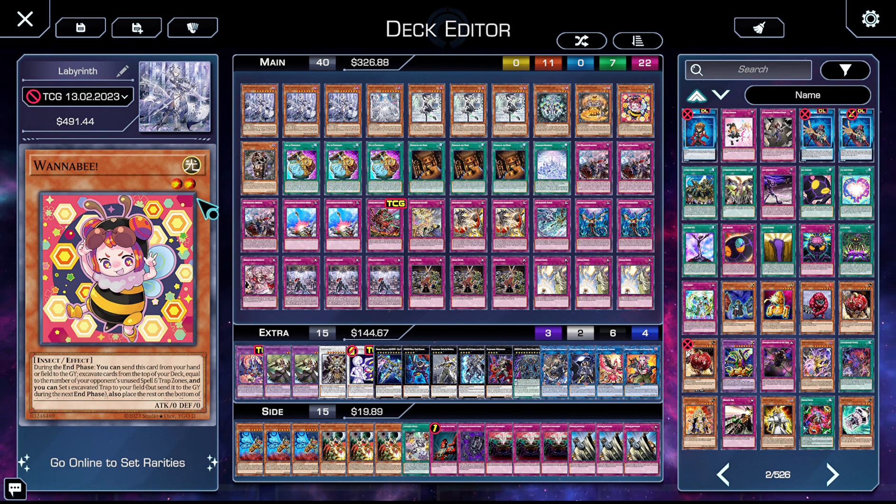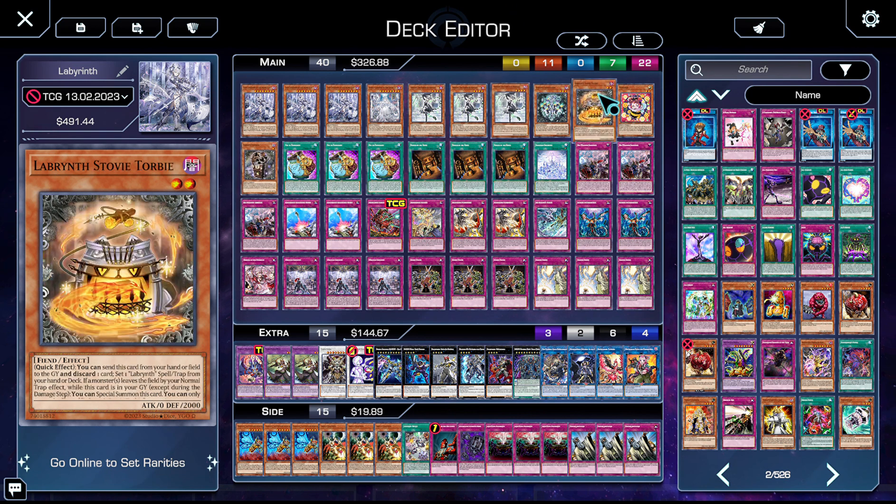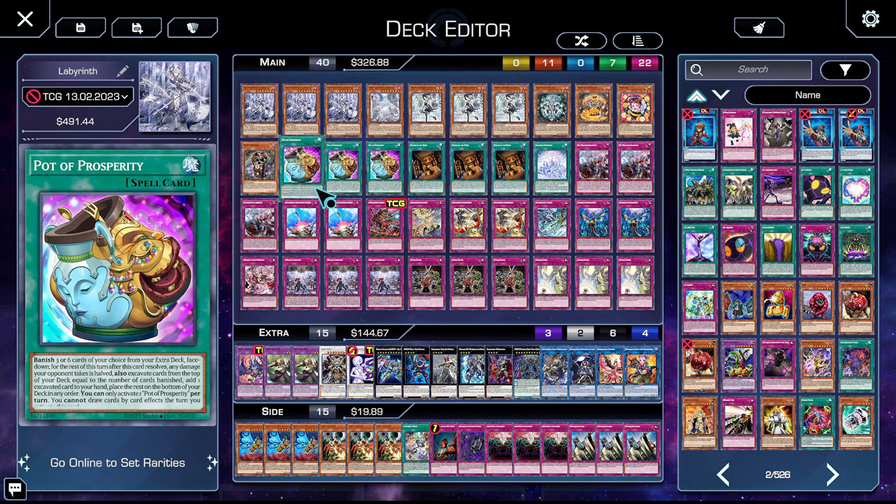One copy of Clock — it's Temple of the Kings for normal traps if you control a Labyrinth monster. Clock is fantastic and searchable. You only need one. It triggers to add back to your hand or special summon itself when discarded for Stovie or Shang, which also makes it a body for Goddess. I can't believe they just gave them searchable Temple of the Kings that recurs itself.